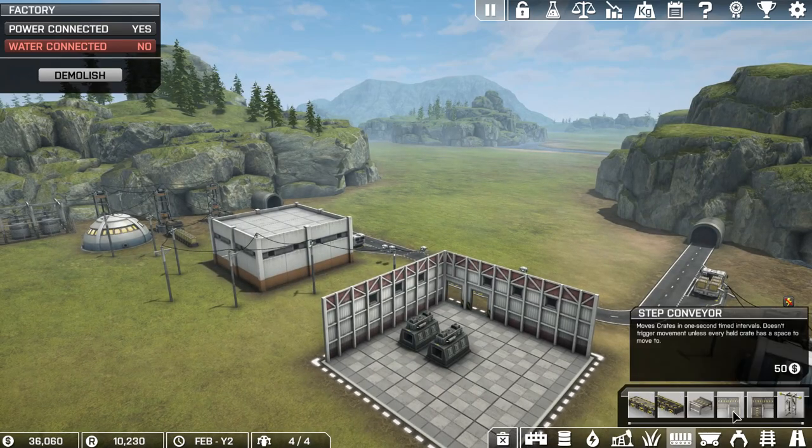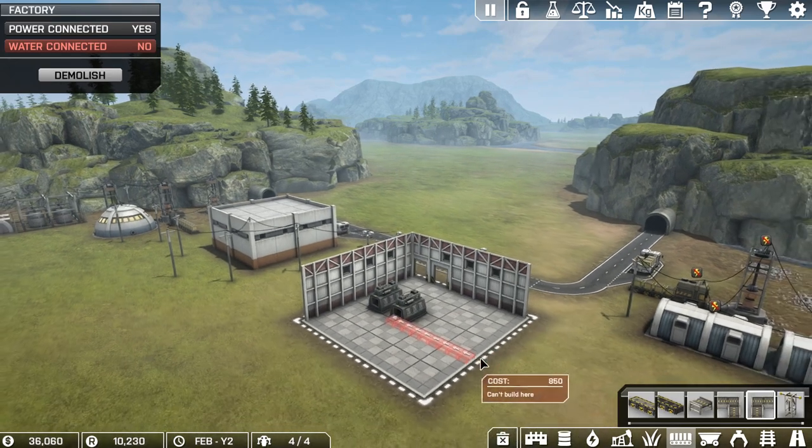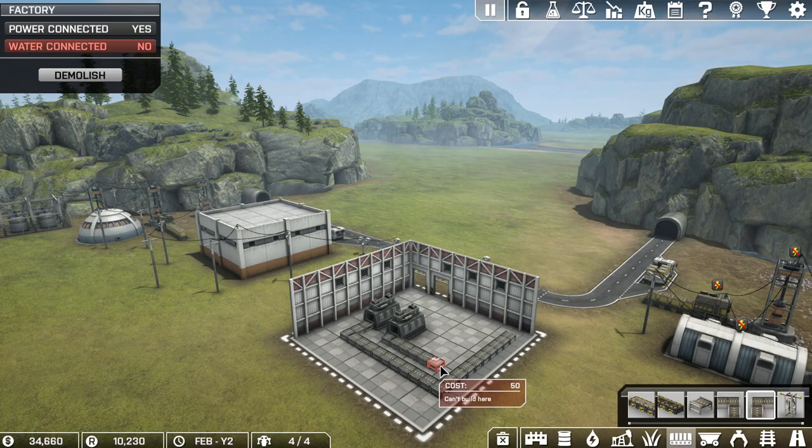Let's actually see what these step conveyors do - it turns, that's what I thought it did. So we do something like this. We'll take the unload station and bring it over here. What I'm going to do is have the unload station just at this door here so the drones don't have to travel as far. That's the plan anyway - they seem to have a mind of their own but that's fine as long as they do their job. After all, it's not like I'm paying them.